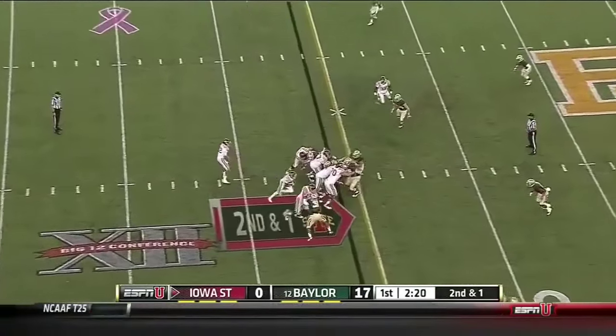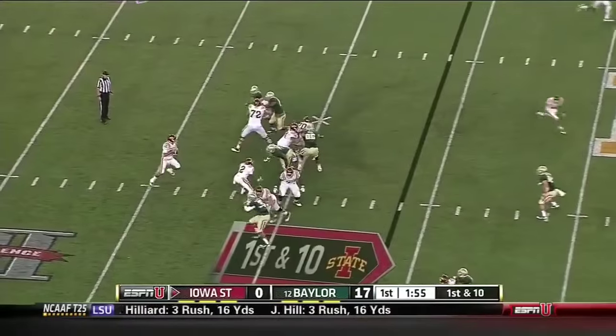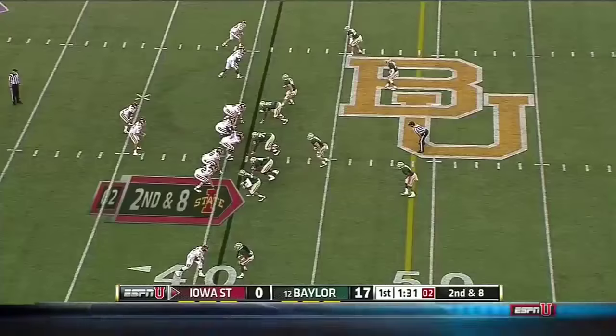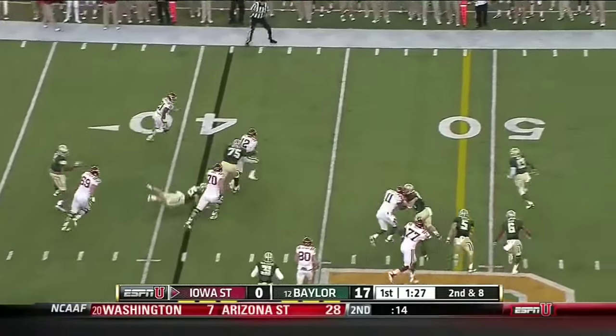The Cyclones offense trying to get something going — catching it in the flat is Wimberley. Second and one. Wimberley, first down. Richardson steps up, pocket collapses, he gets away from a potential tackler. They'll get it off — Richardson sprinting up the line, now he's going to turn and run.